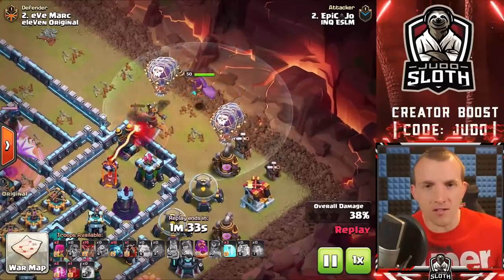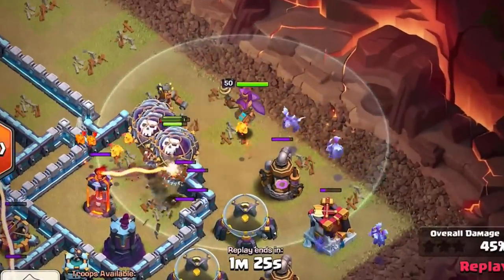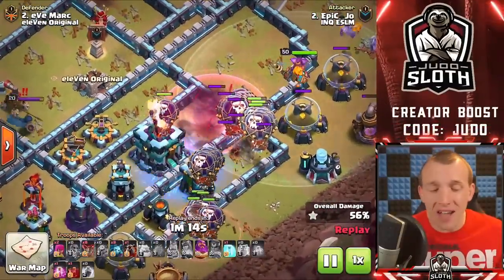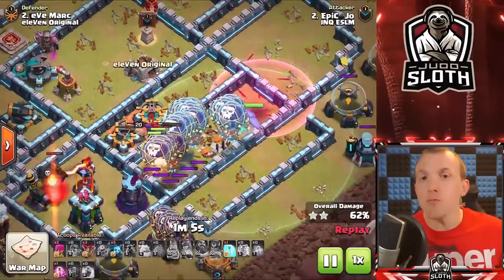The Grand Warden is a support-style hero. You can use him on ground or air, and he will boost the health of troops within his aura. Use the Grand Warden with the main part of your attack, but his main advantage is his ability, which makes all troops within the aura immune for a set period of time. At Town Hall 12 and above use this for the Giga Bomb, especially with troops that would go down without it. At Town Hall 11 use it to absorb the fire from an Eagle Artillery shot.